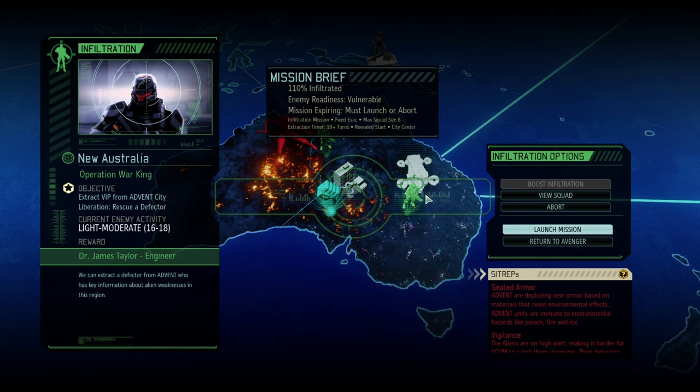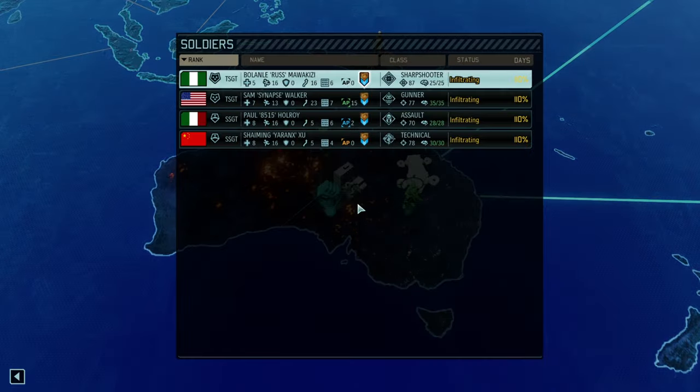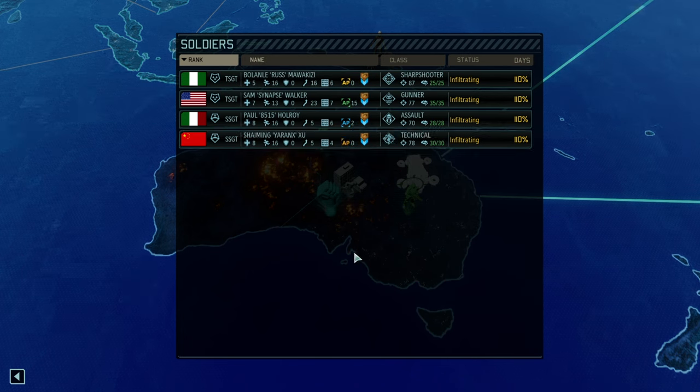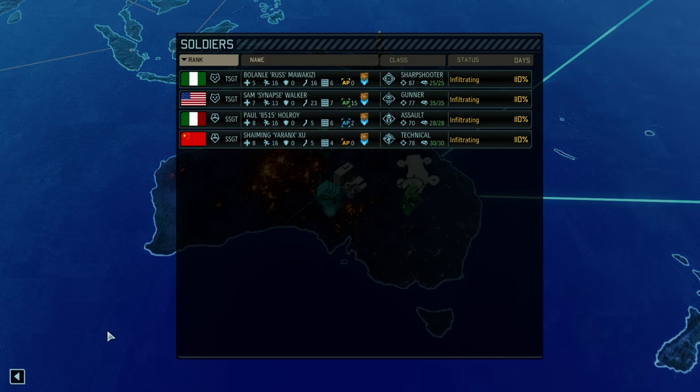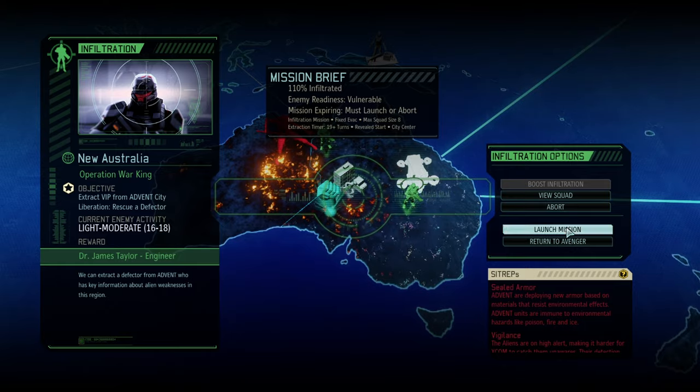Hello and welcome back to another episode of Long War of the Chosen. My name is Saiken and today we're continuing XCOM Long War of the Chosen Legendary Ironman. Time to get our sixth engineer and hopefully continue the liberation chain. This will be a difficult mission as we fight against Sealed Armor and Vigilance, so no jumping up on them. We got the second half of the Grey Knights though: Duranx, 8.5, Synapse, and Rust. I'm cautiously optimistic that we'll be successful.